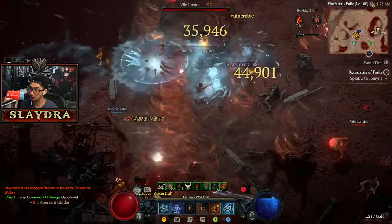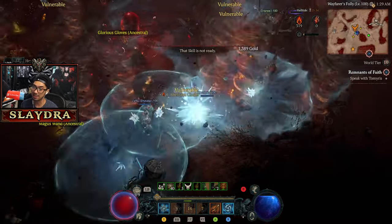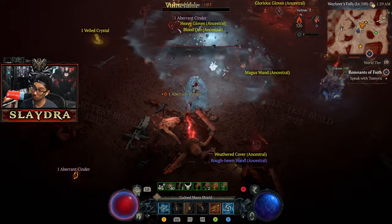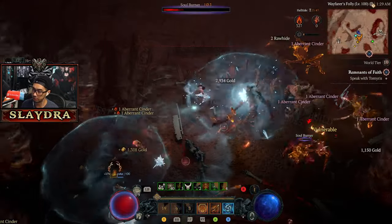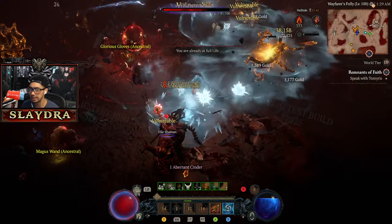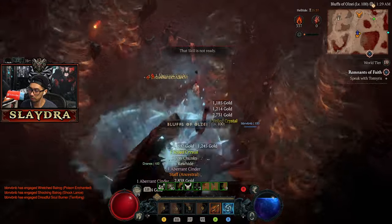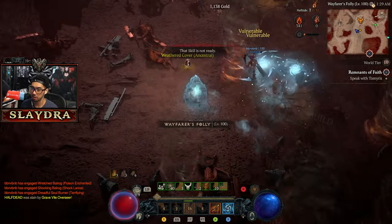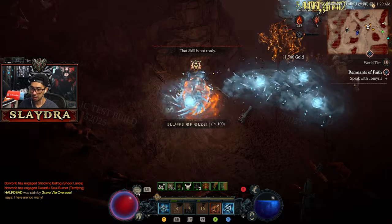The new Helltide is definitely more fun. We're now building up the bar in the top right — we should pay more attention because if you die in the Helltide you lose half of your cinders, which is obviously no good. Getting the Exquisite Blood will be useful because it's another way to farm Lord Zir. We can also check how long it's taking us to farm the Blood Maiden — I think it was about a three-minute engagement.